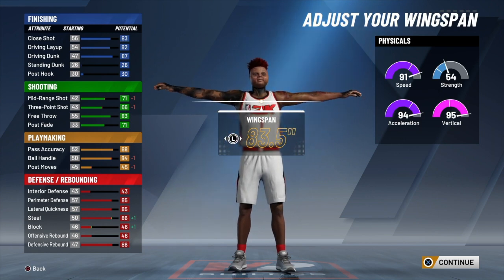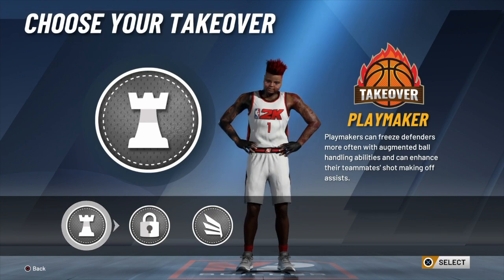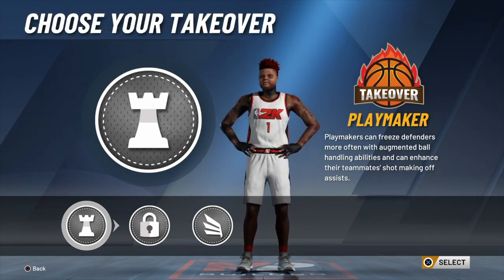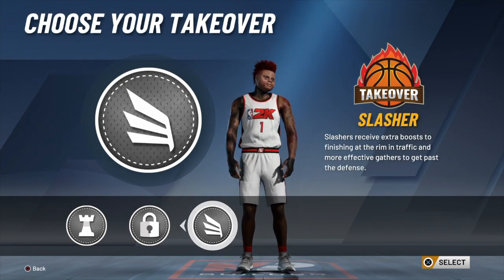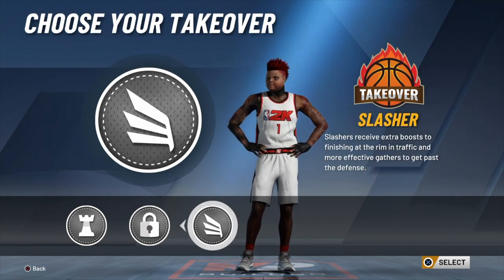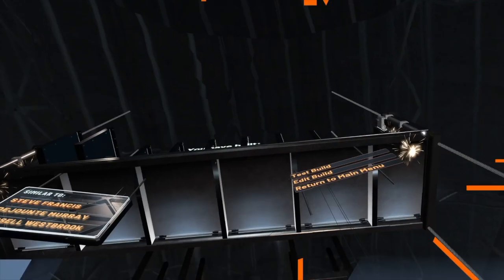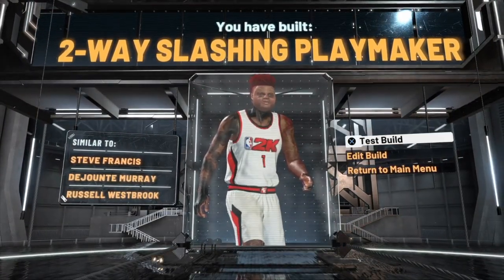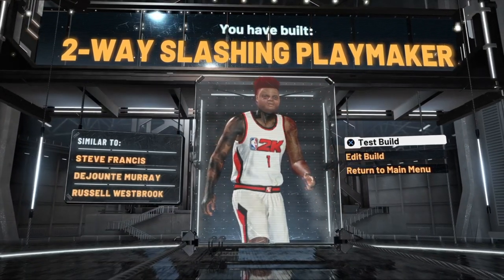For your takeover it's really your preference. If you want to make people fall and look silly, you can get playmaking. If you want to clamp people up, put lockdown. If you want to bang on them, put slasher. For me, I picked slasher — and there you go: two-way slash and playmaker. This build, you've got to see for yourself.